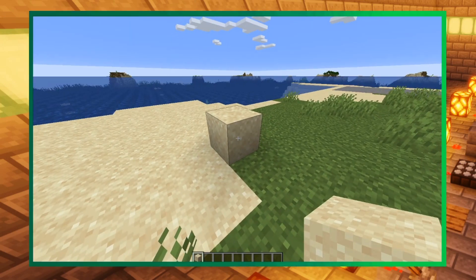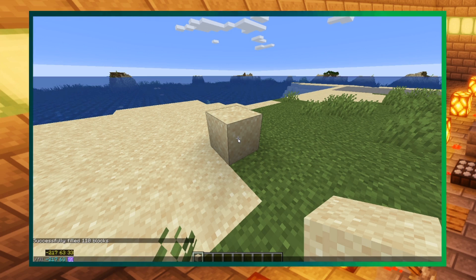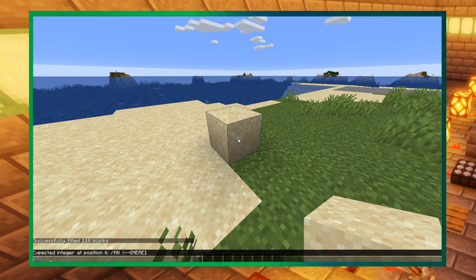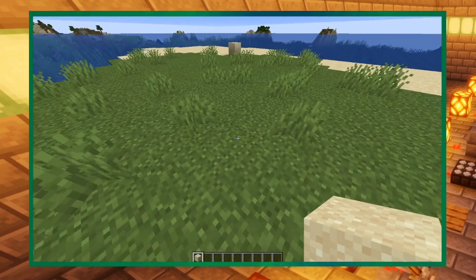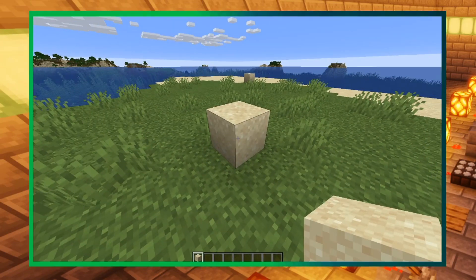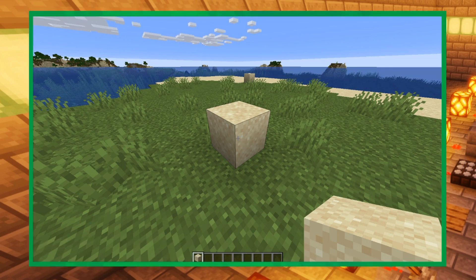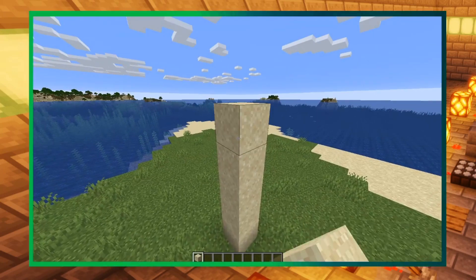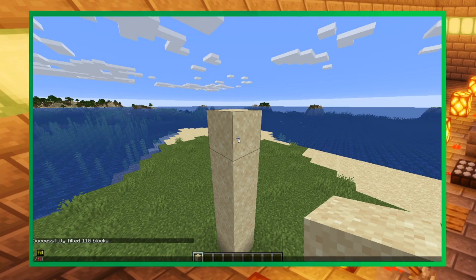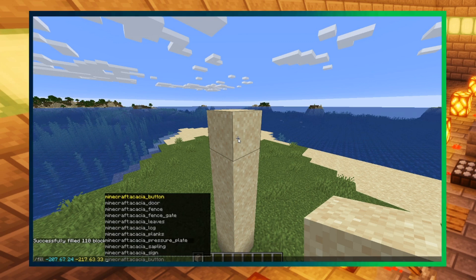We're going to make a building. We got a flat area there. We'll make a room here. What we'll do is get the location of that block. Let's escape. Make a little room here. Then we'll do it again. What we need to do is bring it up a little bit higher for where the ceiling is going to be — right there. Fill.